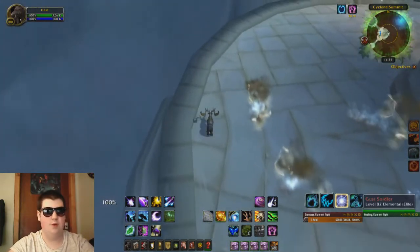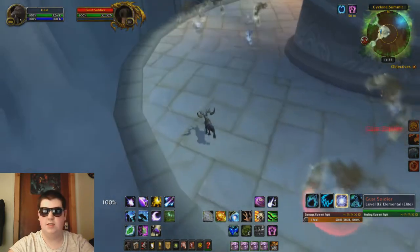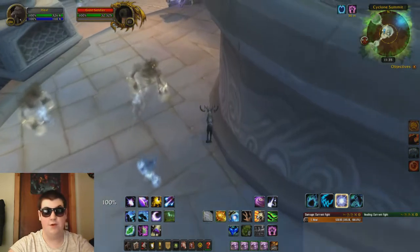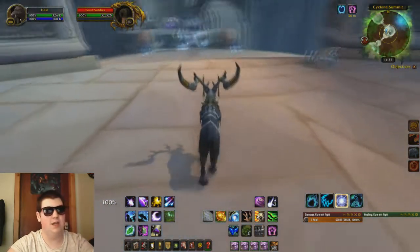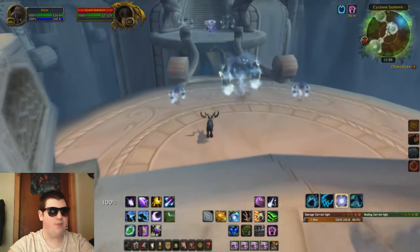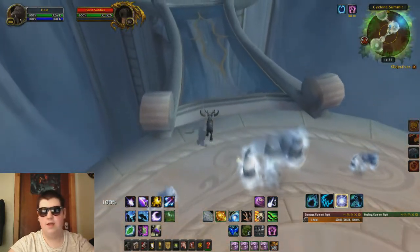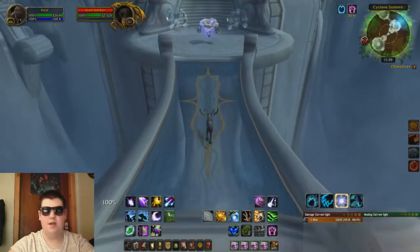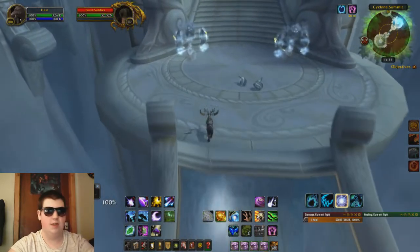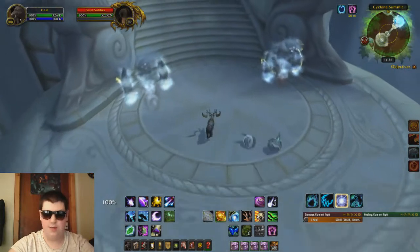Unless you want to farm these mobs for a chance to get volatile air, which you can sell in the Auction House for around 14 gold each — it varies on your realm. You can also get a few transmog pieces from this instance, like two guns, though they're not the best looking things.